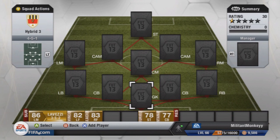What is up guys, Milton Monkey here, and today I'm back with another episode of Hybrid Squad Builder. Today I've got a mixture of gold and silver players in this team. It's not too much of an expensive team, and it's only got one inform, so it's quite a budget team — I think it's under 50k.